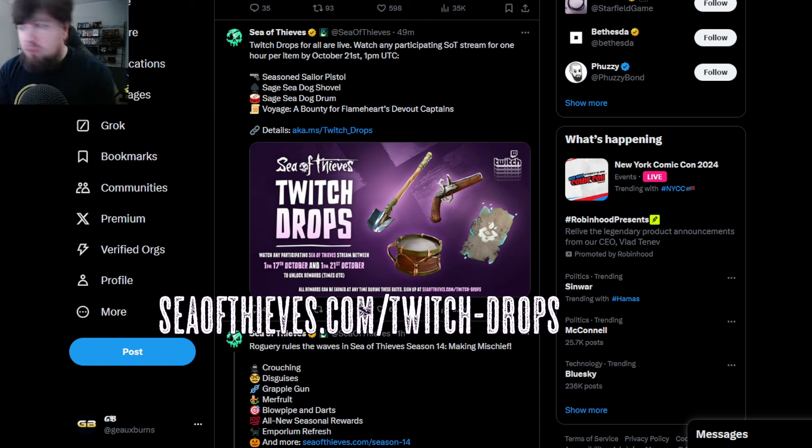Over at the Sea of Thieves official X account, Twitch drops are going on from now through October 21st on Twitch with your favorite streamers. I'll link the details below in the description. Usually it's SeaOfThieves.com slash Twitch drops. You can get the Seasoned Sailor Pistol, Sage Seadog Shovel, Sage Seadog Drum, and a Voyage — Bounty of Flameheart's Devout Captains. Link your Sea of Thieves account with your Twitch account, watch streamers for a few hours, then claim the rewards.